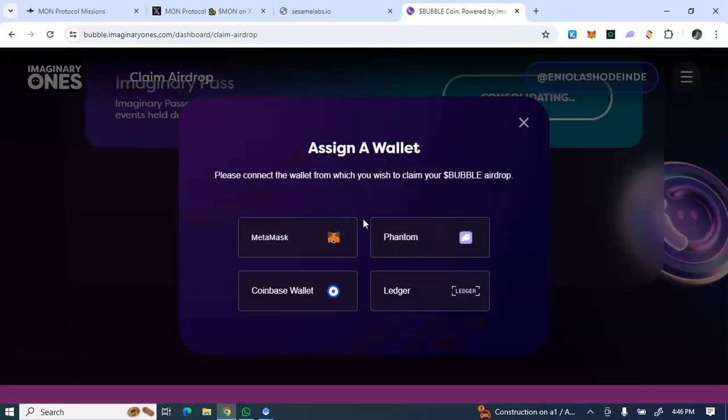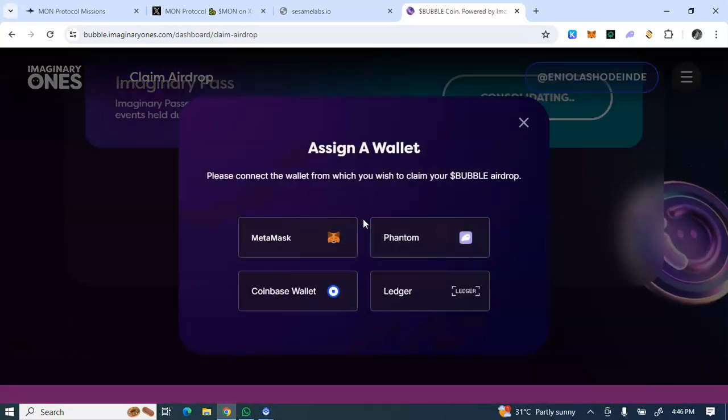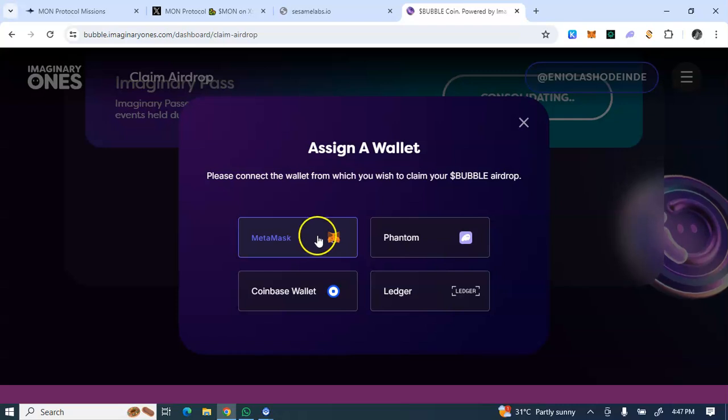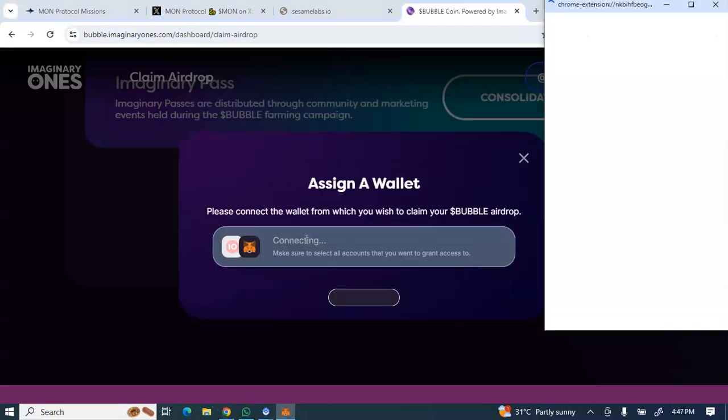Remember, you should be using either Mises browser or Kiwi browser so you'll be able to see the wallet options. I'm choosing MetaMask wallet. You have to assign your wallet within the next four days starting from today. The page is still loading.